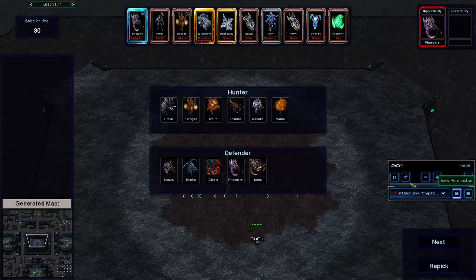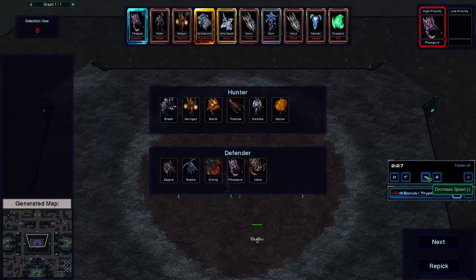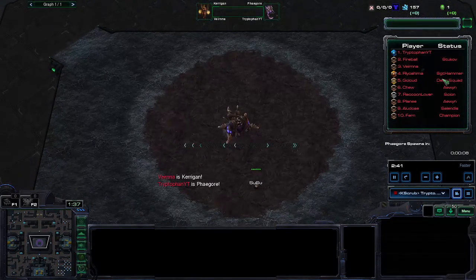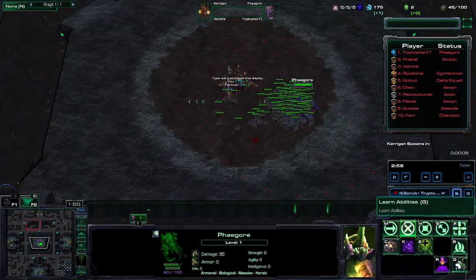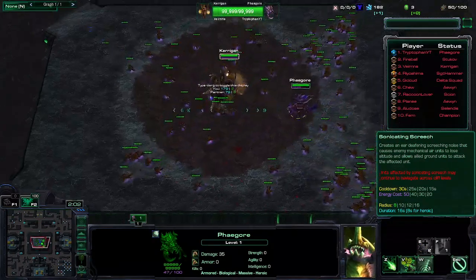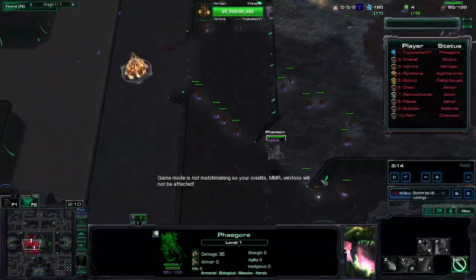Hey guys, this is a bit of a trip to fam with another video. In this one, I'll be playing Fagor. Let me just skip right through the start. So, looking at their class selection, I mostly look at air units and cloaked units, and the supports. We've got Delta Squad and Scion. The only defensive upgrade I need is the one that makes me go from air to ground, so I can get rid of Delta Squad.